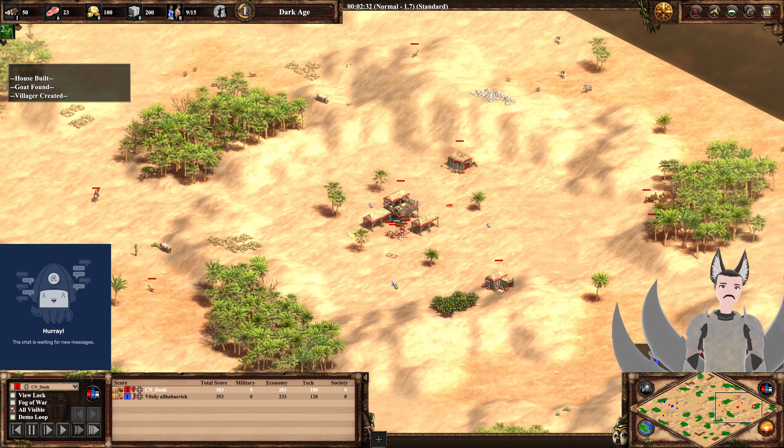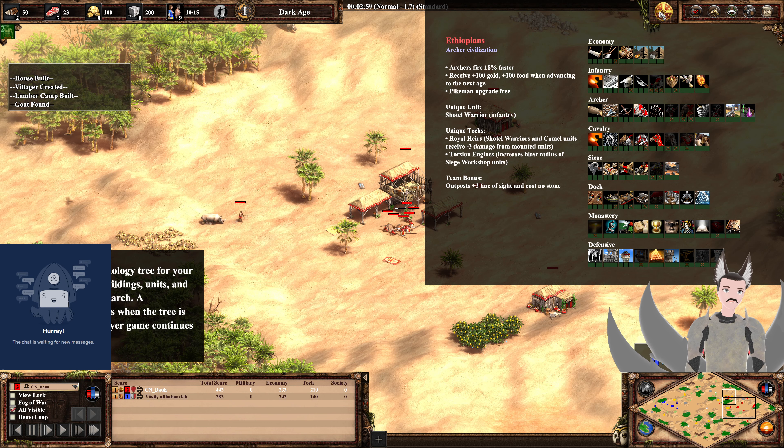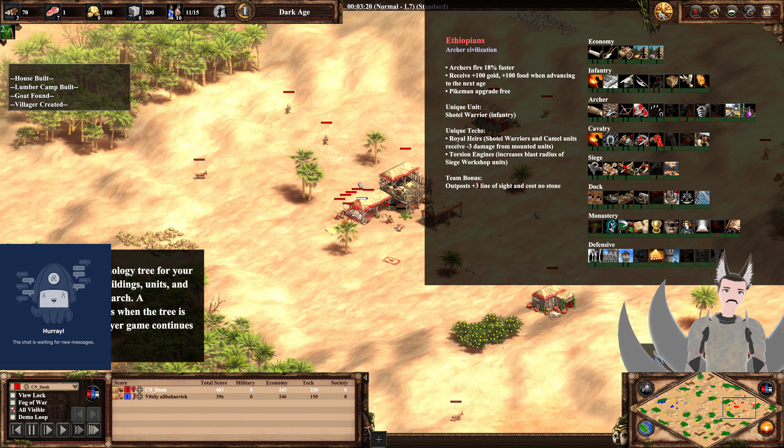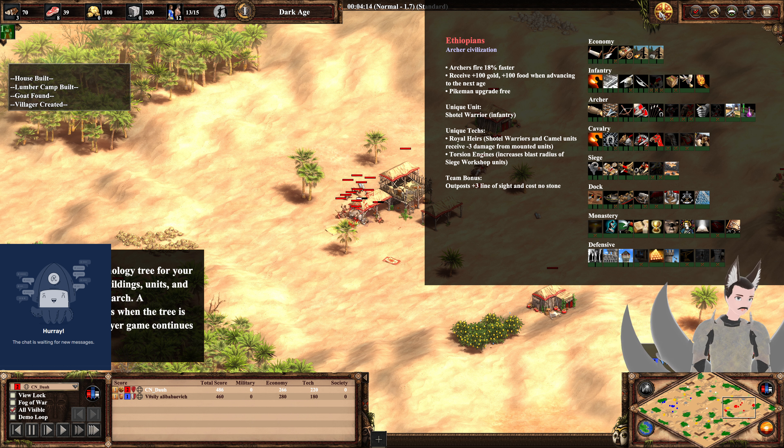Let's cover each player's civilization bonuses. I'm not familiar with the Ethiopians — an Archer civilization. Archers fire 18% faster, receives additional gold when advancing to each age, gold and food. That's actually pretty nice. And Pikeman upgrades are free; they can't get Halberdier — doesn't appear they get the Halberdier upgrade for free.